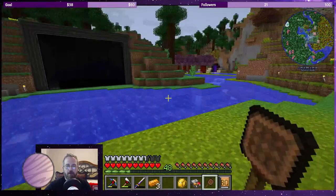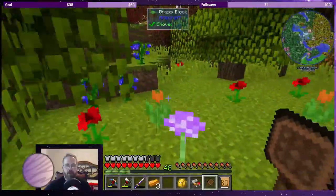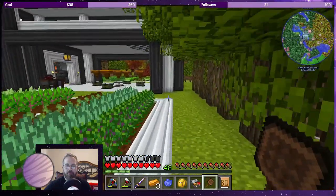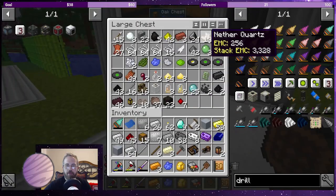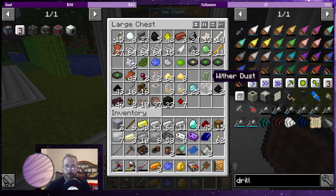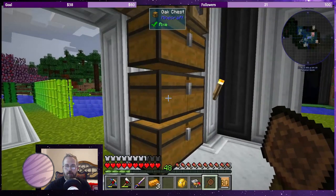Running around trying to find a blue orchid would be kind of difficult right now, so what I'll do is hack one of the bluebells we have over here and turn it into blue dye. I'll grab a bone meal - does it break into more than one piece? More than one bone meal? There it is - one bone meal with blue dye makes two light blue dye, perfect.